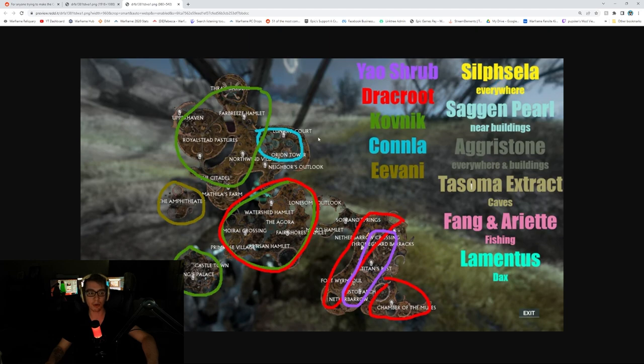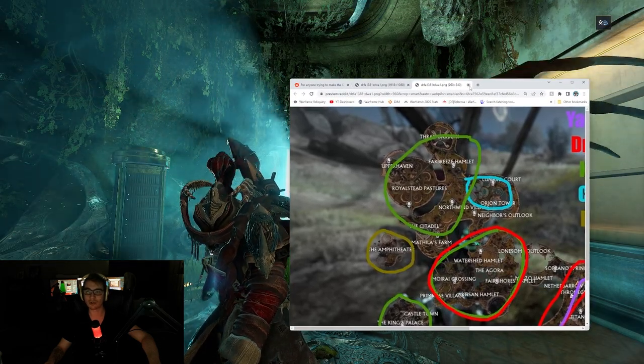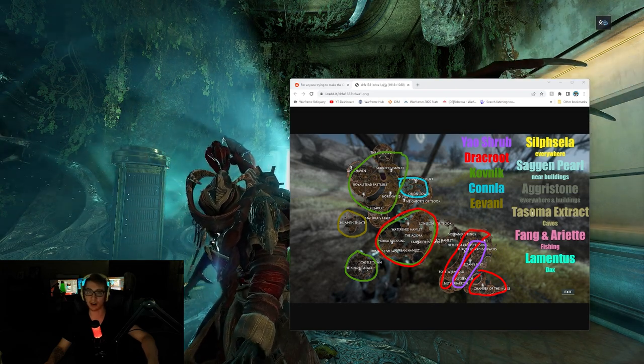You can get Evany from Ark Harbor as well — just go around to some of the floating places and get Evany like that. It's not a perfect map, but it includes most things. Screenshot that if you need it, it's there if you need it.